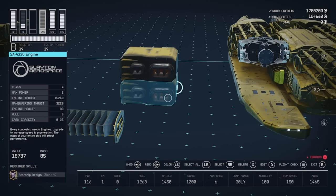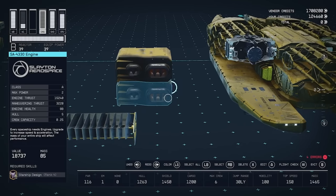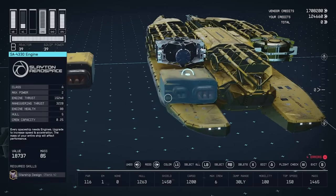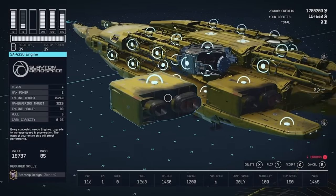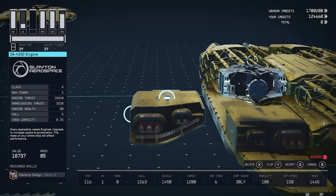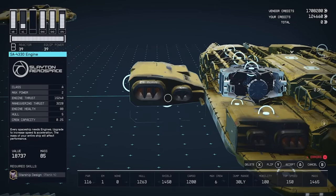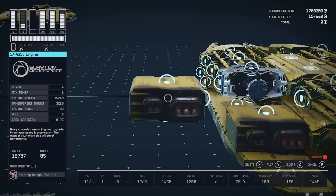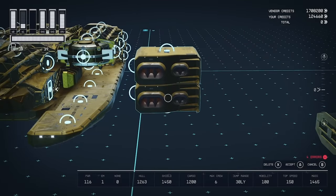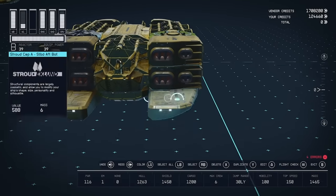Then we're going to add on these SA430 engines. As you can see, they only use two power each and we get quite a lot of thrust. One of these is going to go here and the other one's on top. These need to be the right side, by the way. It's the same for this side — you're just swapping the engines around.